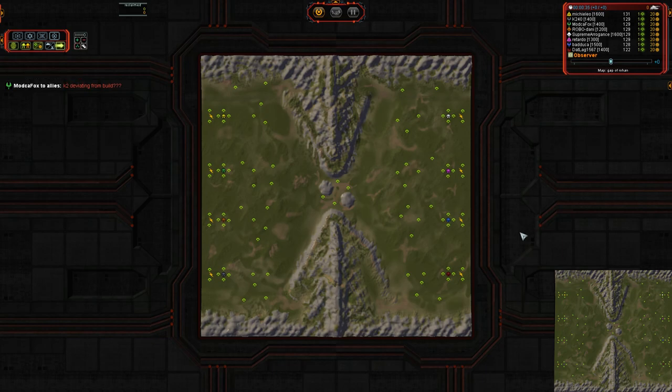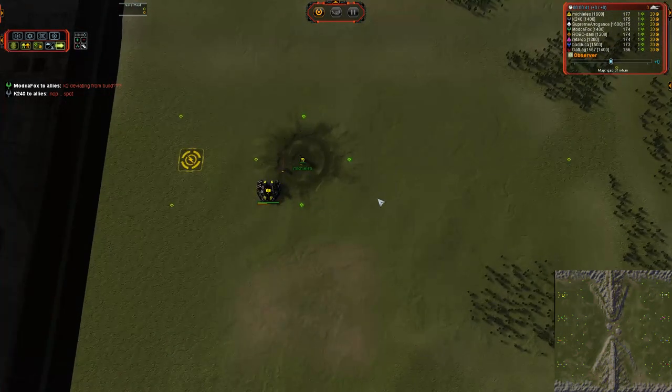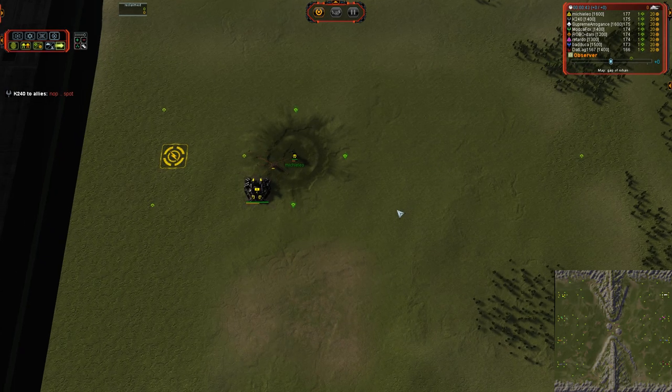This is a decently high ranked game. We've got a spread of 1,200 to 1,600, so hopefully we won't see too much noob stuff other than the map itself. Let's run through the teams real quick and we'll see how this goes.